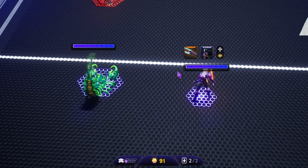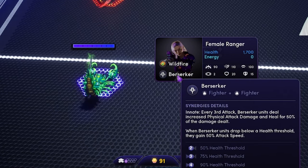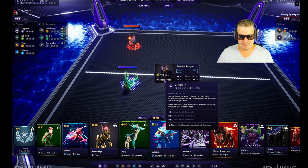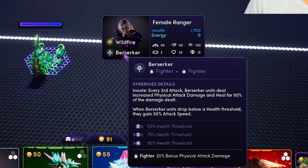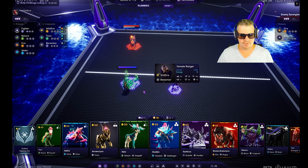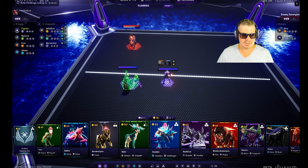We are now bonded — right-clicking on the ranger shows that we're berserker. Berserker is one of my favorites for the ranger. Synergy details: every third attack, berserker units do increased physical attack damage and heal for 50% of the damage dealt. When berserker units drop below a health threshold they gain 50% attack speed. If you have two on the board you get a 50% health threshold. Just by placing that one alluvial on the board and bonding the ranger, we now have berserker.